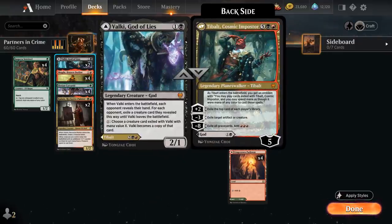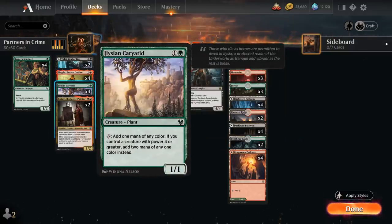We also have two copies of Valki, God of Lies — the 2/1 creature that when it enters the battlefield lets us look at the opponent's hand, exile a creature card from their hand, and Valki can potentially turn into that creature. This shines against creature-heavy decks like Mono White and Mono Green. Later in the game we can play Tybalt Cosmic Impostor as a powerful 7-mana Planeswalker. The plus-2 exiles the top card of each player's library, the minus-3 exiles target artifact or creature, and the minus-8 exiles all graveyards giving us triple red. We also have the full playset of Karyotid.